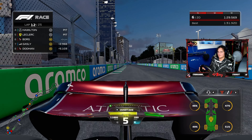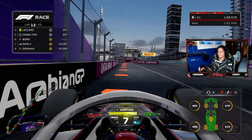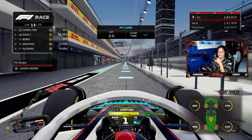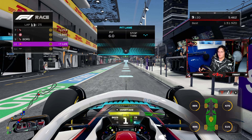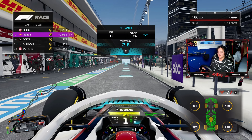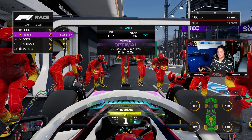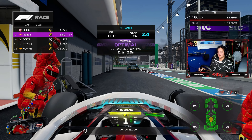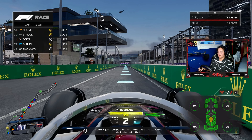We're still right behind Hamilton, gaining with the help of DRS — we just need to stick with him. Sector one is important for staying close. We need to watch the tires to make them last the stint, so we might lose a little time, but as long as we stay in DRS range we'll let Hamilton tow us around and avoid the overtake from Alonso.